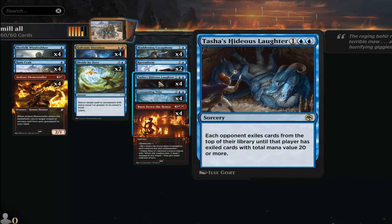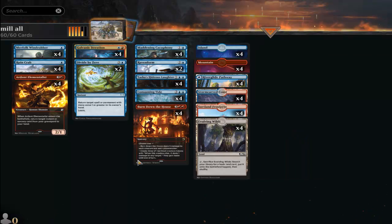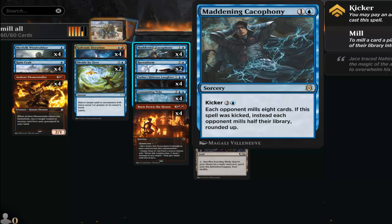Hideous Laughter can do more though — for example, I had a scenario where my opponent had 38 cards left and I played Hideous Laughter with Galvanic Iteration and milled my opponent 30 cards total. It was roughly 10 for one copy and 15 for the other. My opponent only had eight cards left and I was able to finish them off with Maddening Cacophony for eight.